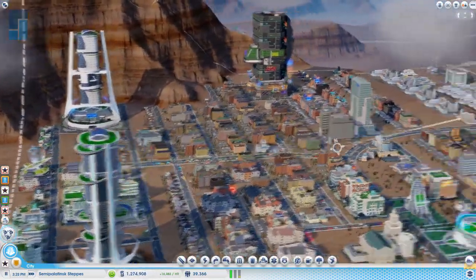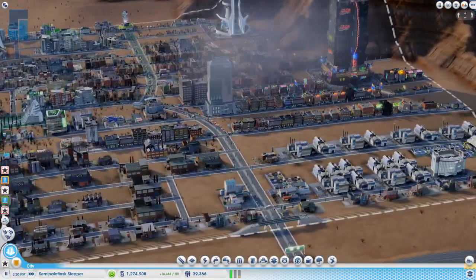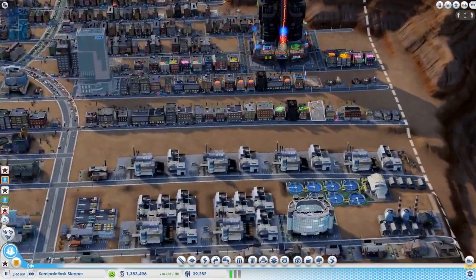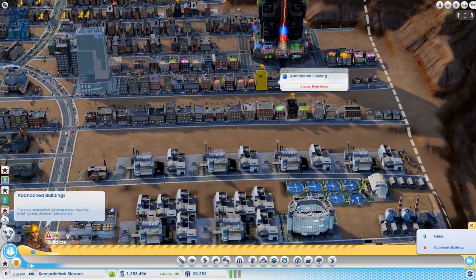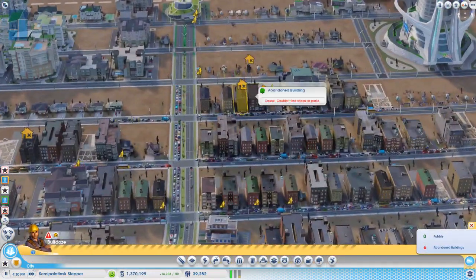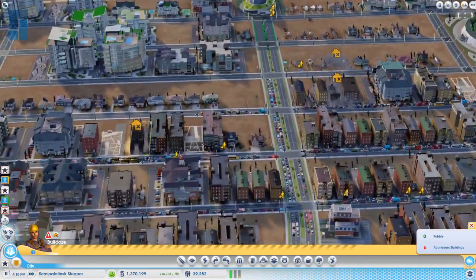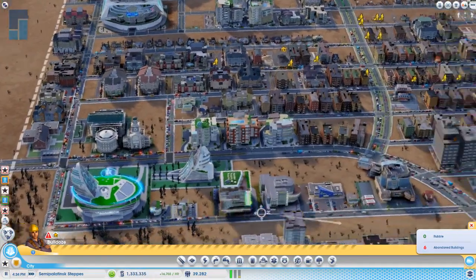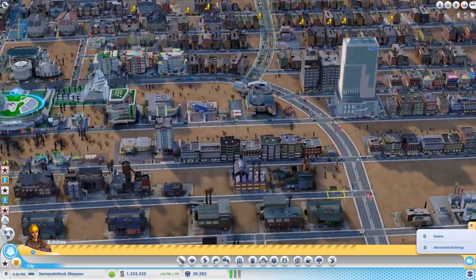Do you know how the gambling houses work in this game? Yeah, you expand on them. Can you have more than one? It wouldn't hurt to try. The question is, do they compete with each other? Because I had three medium ones and one of them would have really bad luck getting people while the other two were doing really well.